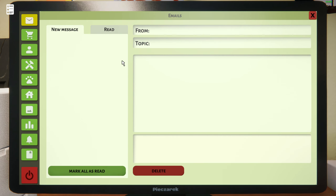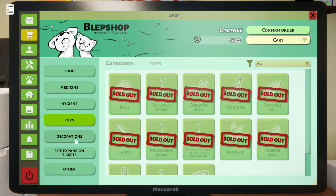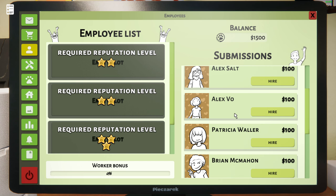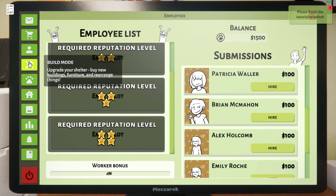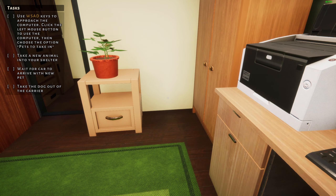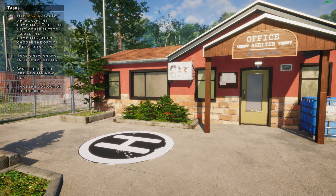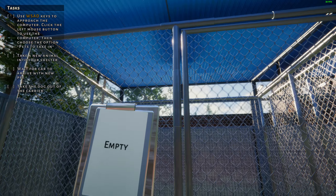Computer, email, animal shelter, pets taken in, gallery, statistics, build mode. I have no messages right now. Pet shops — this is where we get pet supplies. We can hire employees. Build mode says finish the tutorial to unlock. I'm supposed to take new animals into the shelter and wait for the car to arrive. Dogs and cats have separate enclosures.